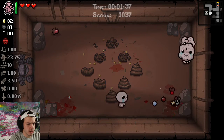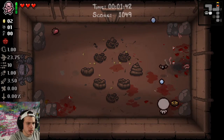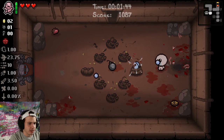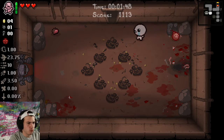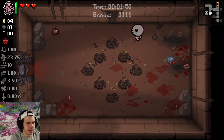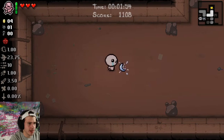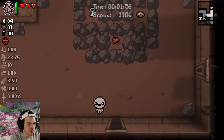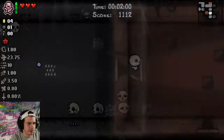Just slowly going through the motions here. We are about to encounter our first boss ever on the save file. We'll use a bomb here in case we get Small Rock. We did not get Small Rock, so let's go ahead and just clear out the floor completely.